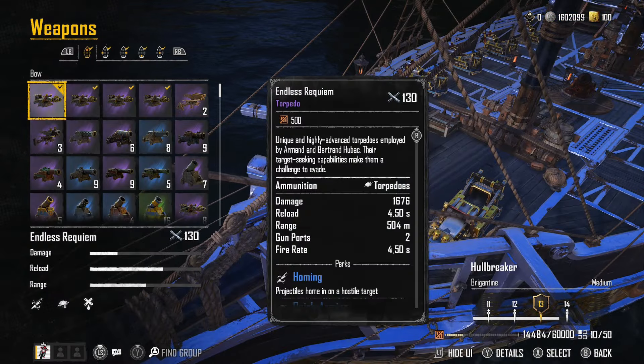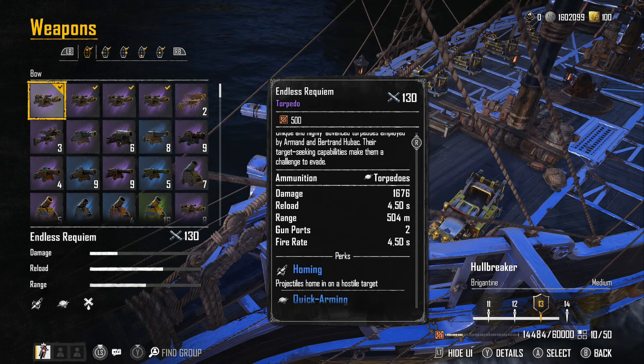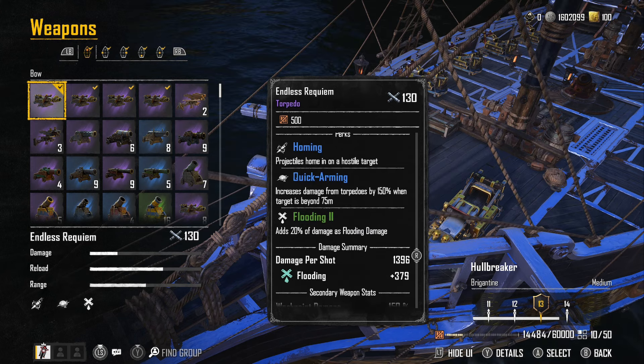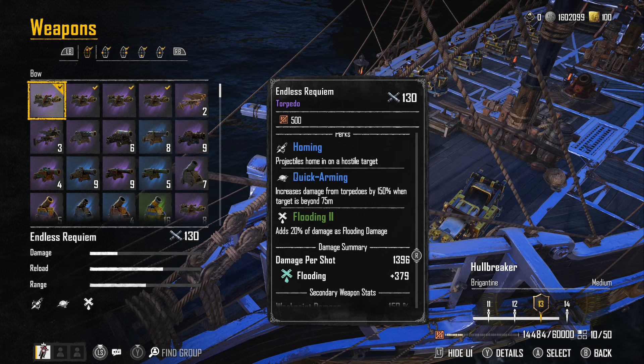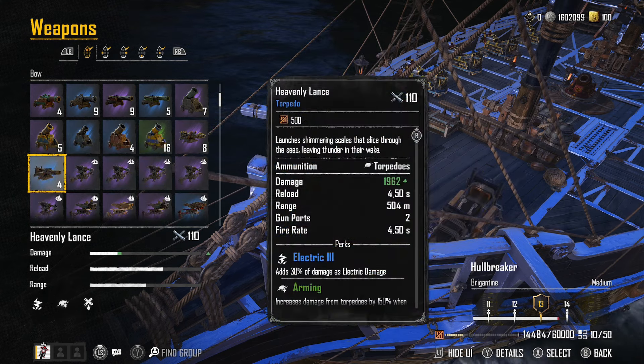I'm using Endless Requiem — these are the fancy torpedoes from Season 2. They're not the strongest, but they have this homing perk that homes in on targets. I feel like I just get more out of them because I'm getting more hits with that little bit of homing helping out. If you're really confident with torpedoes, you could pick Heavenly Lance.